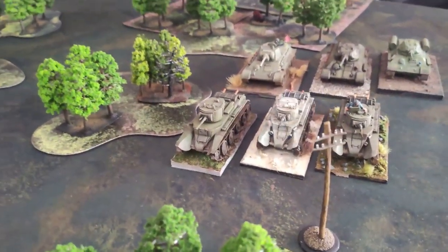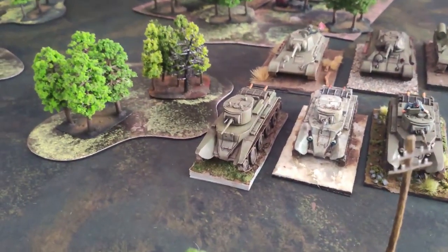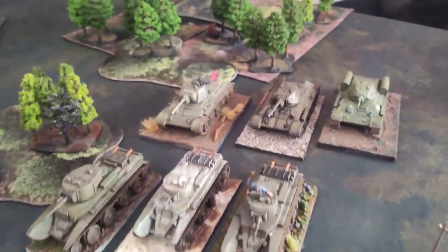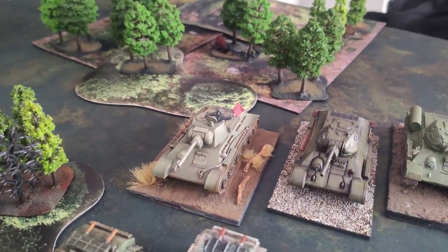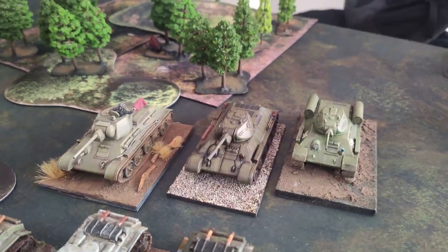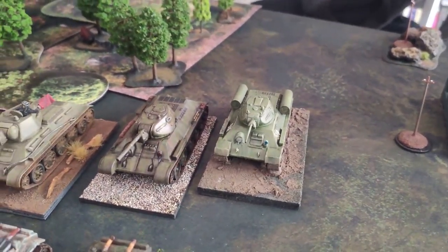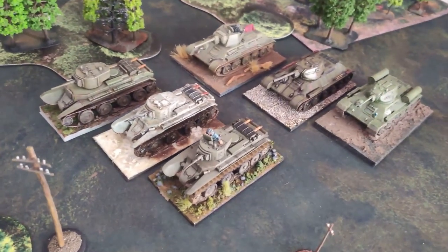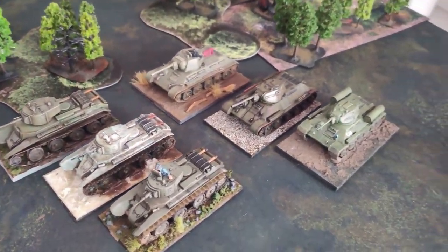My opponent Peter will be commanding the Russian forces, which consists of six machines — three BT-7s and three T-34s — all crewed by regular crews, meaning there is probably a veteran tank commander and a bunch of rookies. For the purpose of this scenario, they will be the attacking side.